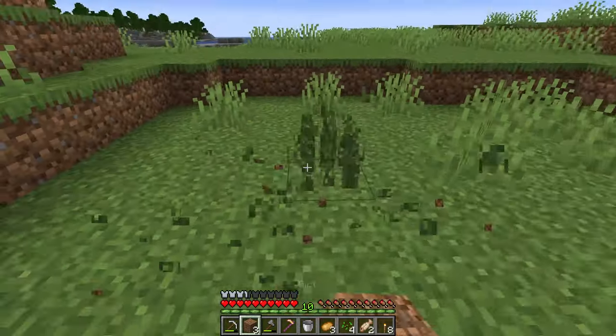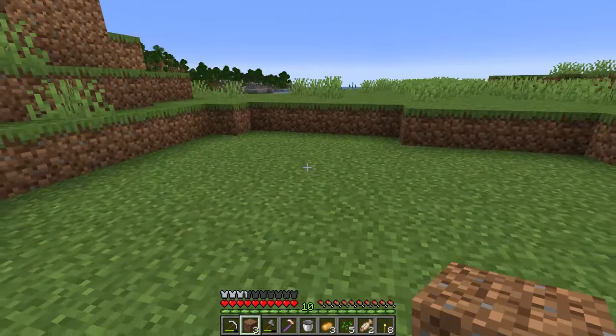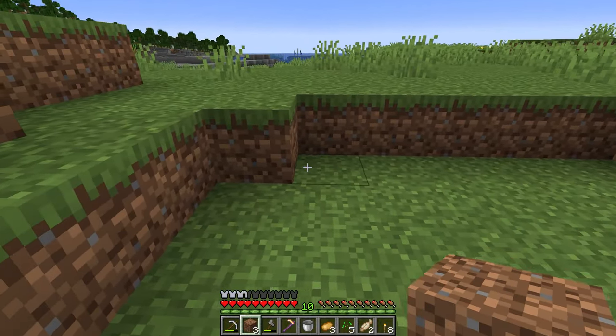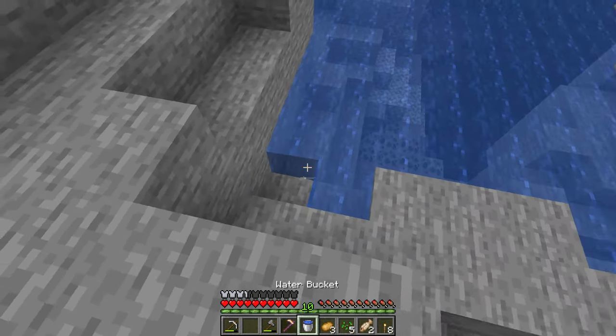We're going to be finding things like our first tools, our first diamonds — things like that to put in the museum — and we'll definitely keep track of those in a chest separate from everything else so that hopefully we don't lose those items before we're actually able to make a museum.